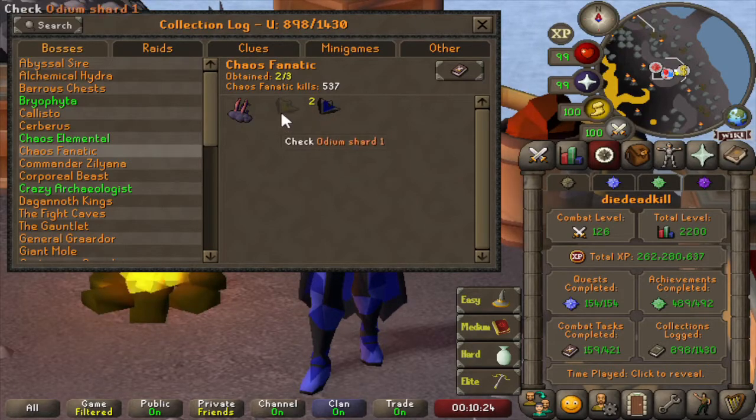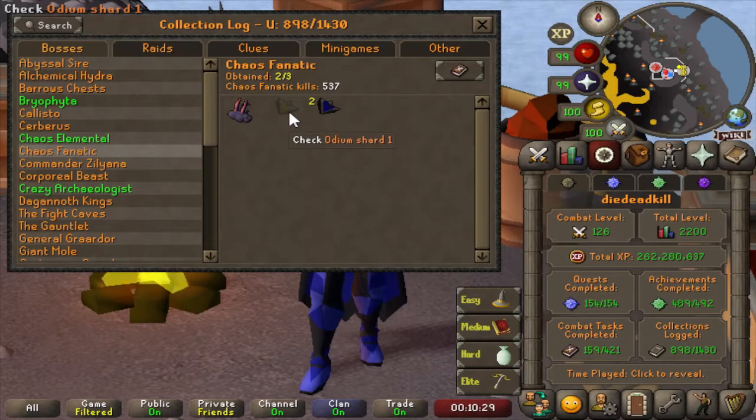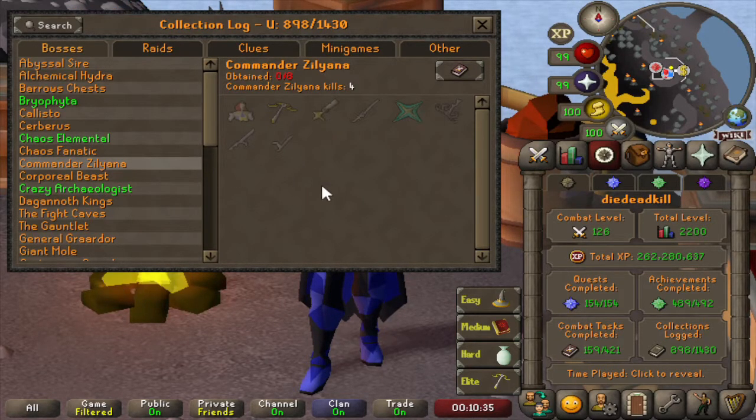The pet is not from the Chaos Elemental — it's actually from the Chaos Fanatic. For the Chaos Fanatic we are at 537 kill count, and the pet is 1 in 1000, so we got pretty lucky to get it from that boss. We already have 2 Malediction Shard ones but no Odium Shard, so pretty much double the drop rate for that shard. Then on to Commander Zilyana — we only have 4 KC, pretty much 2 KC for the Fremenik Diary.